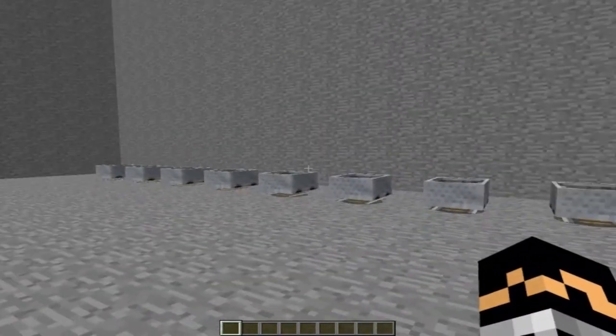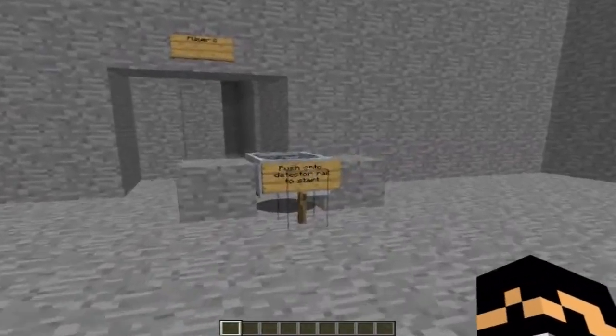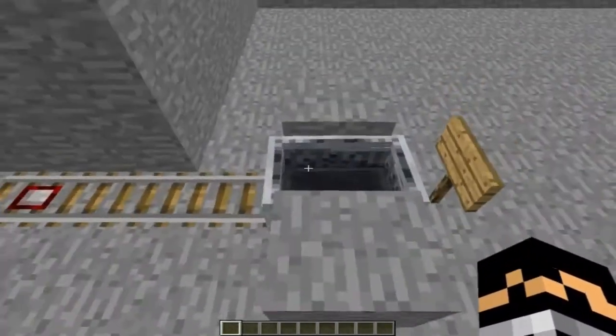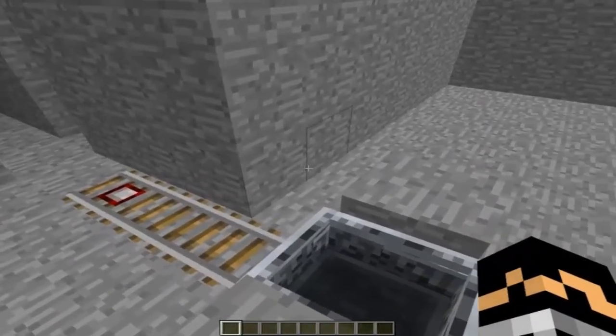It uses the new snapshot feature where you can now stack entities. I have minecarts here — there are three minecarts in a stack, so that means they can be pushed continuously.